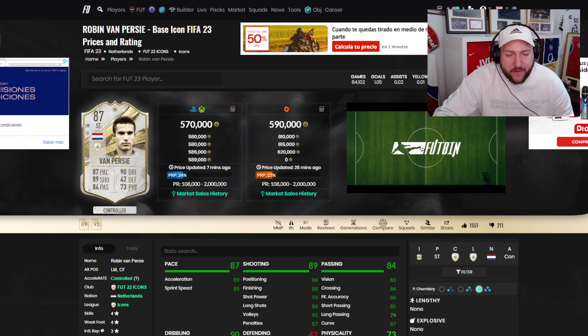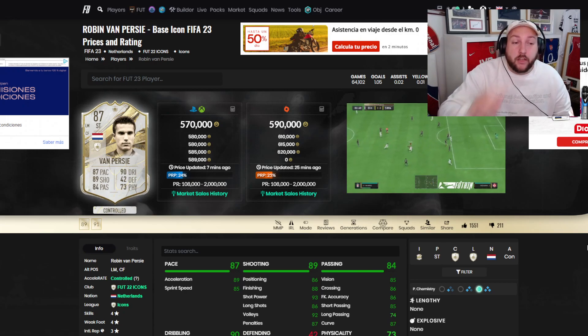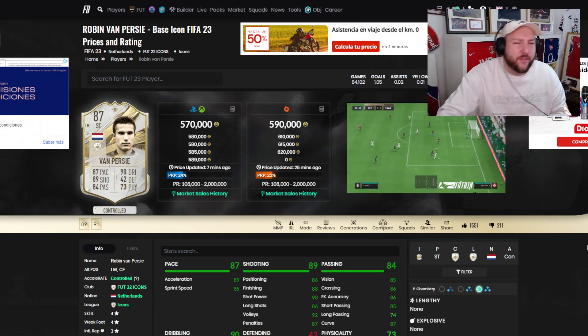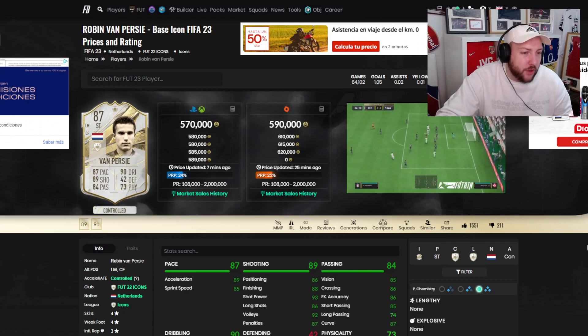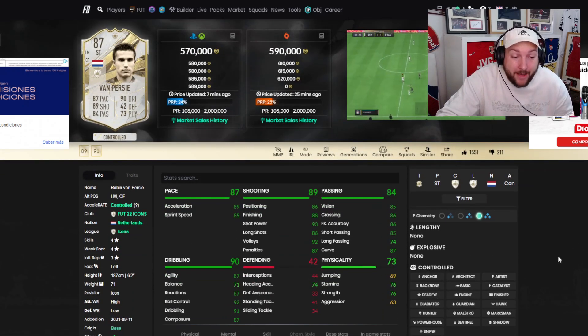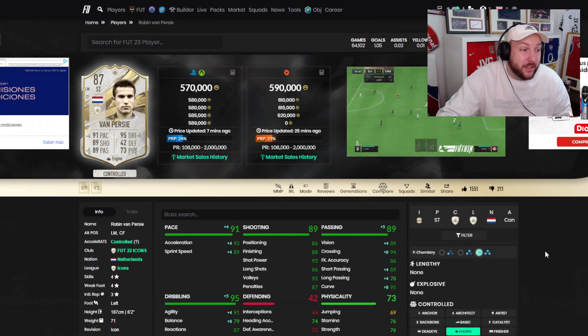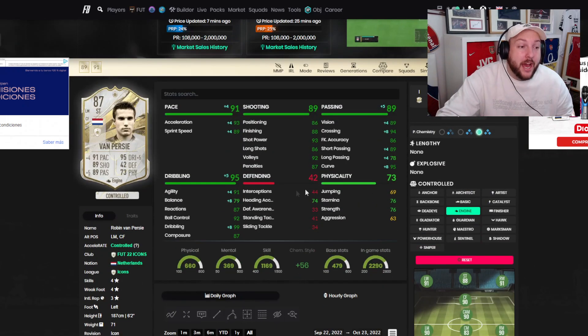On Footbin he's coming in at about 570,000 coins. Something about this card is he's very rare — I've been trying to get him for the last couple of days and he never really drops underneath that price. I was very lucky to win him for 554k on bid. This card is going to hold its price. He's not lengthy but he is an absolute machine — you'd think he's lengthy the way he plays.